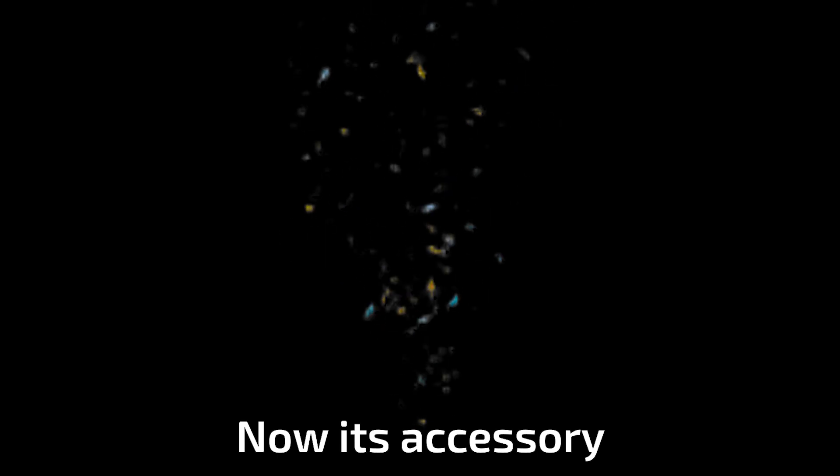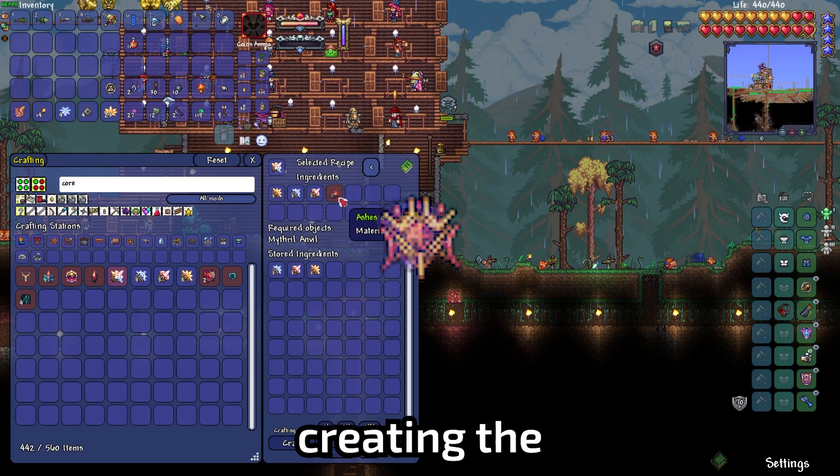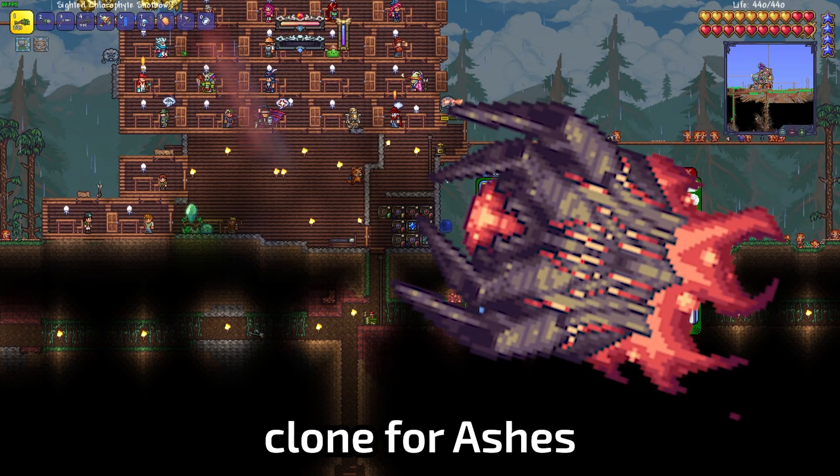Now it's accessory upgrading time. I combine my Ornate Shield and the Ink Shield, creating Asgard's Valor — or so I would say, if I didn't have to fight the Calamitous Clone first for the Ashes of Calamity.